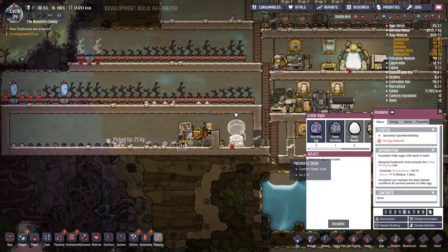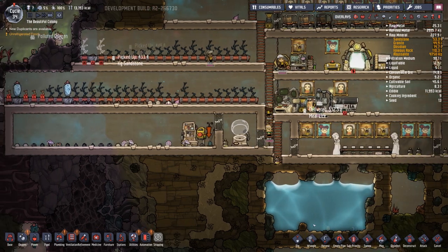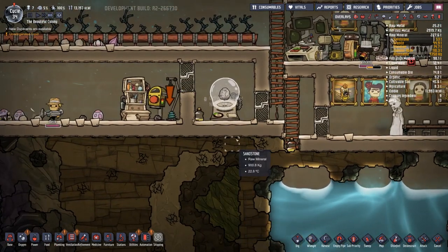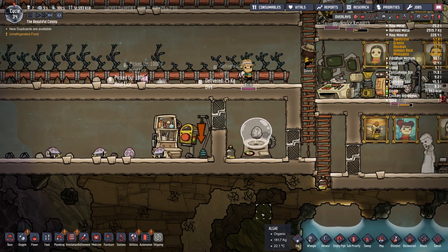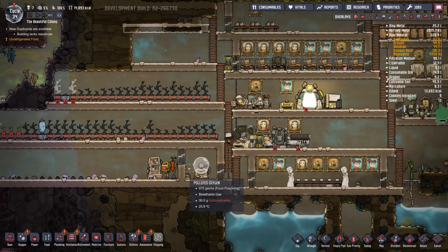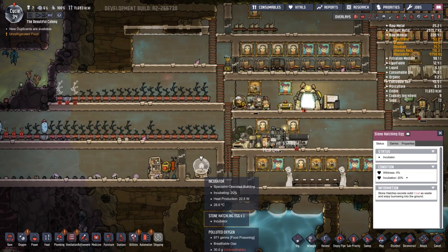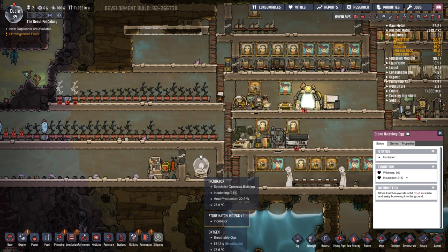We got a regular egg too. And a stone hatchling — incubate! Oh, that's so cool. Put that at a 9. There we go. Stone hatchling has been made. I guess we'll have to put that in here — baby hatchling, woohoo! We got two other eggs, we'll have to eat those. Incubating 20% — wow, that goes up a lot faster. Oh, they excrete solid coal. They poop out coal! That's what they're supposed to do.